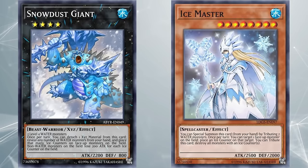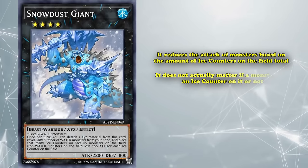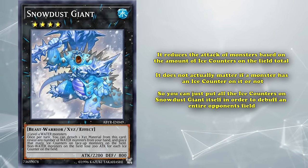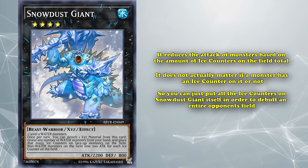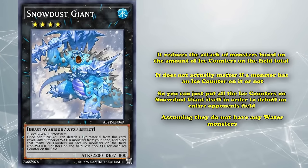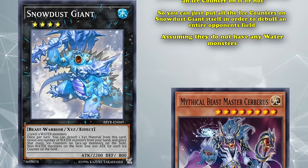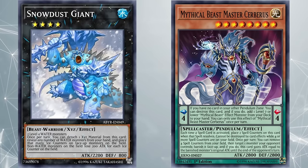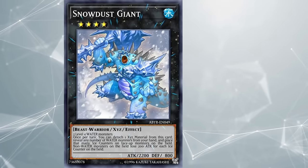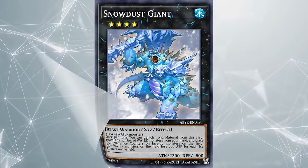An interesting thing to note about Snowdust Giant's effect is that it reduces the attack of monsters based on the total amount of ice counters on the field — it doesn't actually matter if a specific monster has an ice counter on it or not. So you can just put all the ice counters on Snowdust Giant itself in order to debuff your entire opponent's field, assuming they don't have any water monsters. This is actually a good way to handle counters, since the best archetypes that use counters usually let you hold onto them yourself for more control. Snowdust Giant is easily the best ice counter card so far.